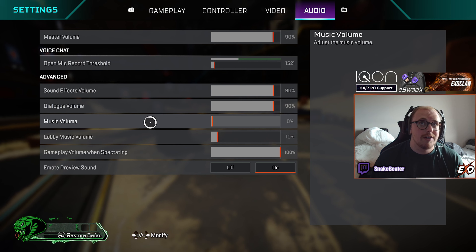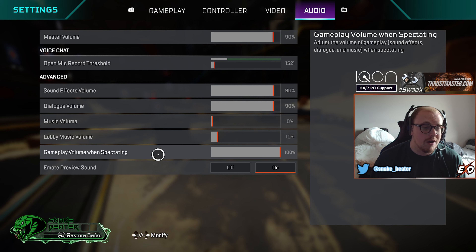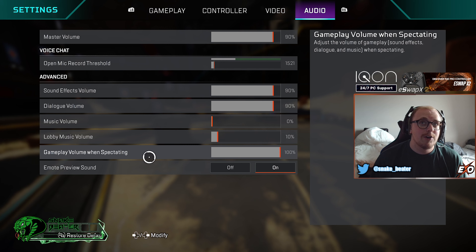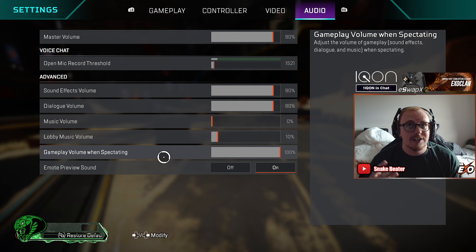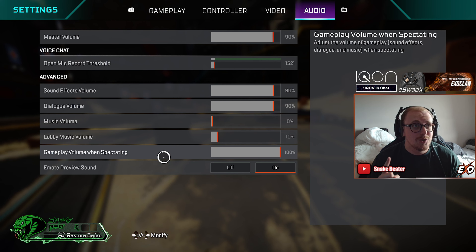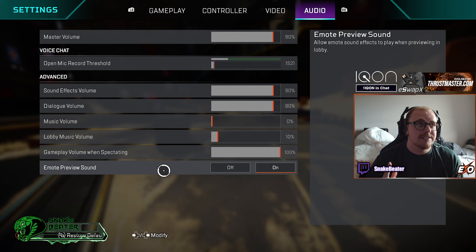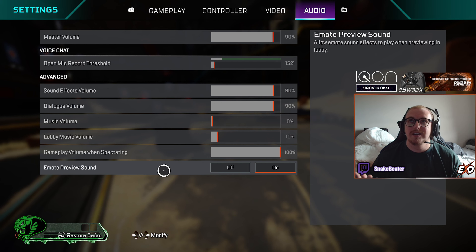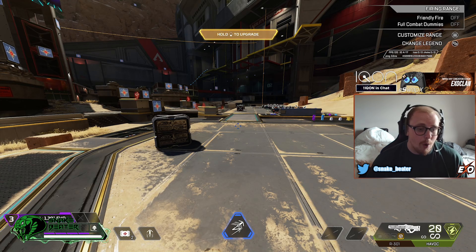Music volume — I just have that turned off, I don't really like the music. Lobby music volume — I have that at 10, really quiet. Game volume while spectating — another cool feature: if you want to chill out once you're dead and don't want to hear loud shooting, you can turn this down. I haven't played with it yet but might change it in the future. Emote previews sound — I would have this on so you can hear what emotes sound like in the lobby.